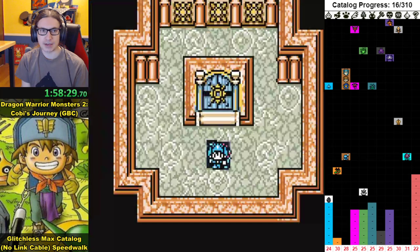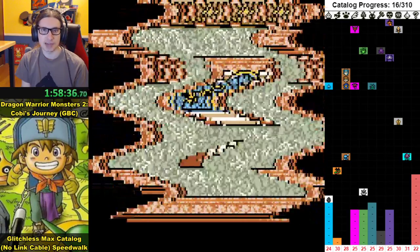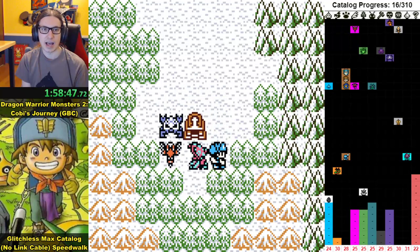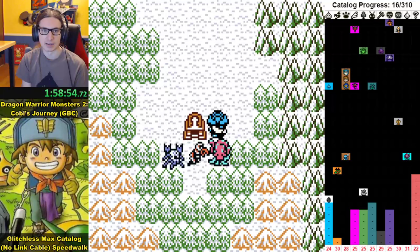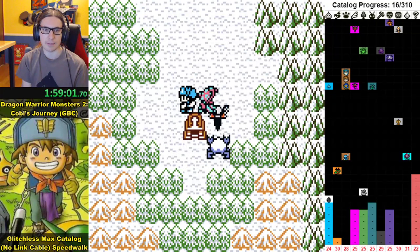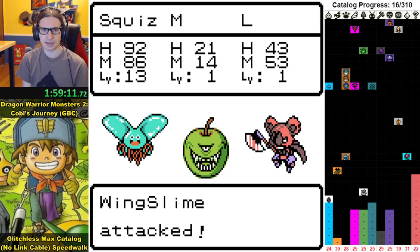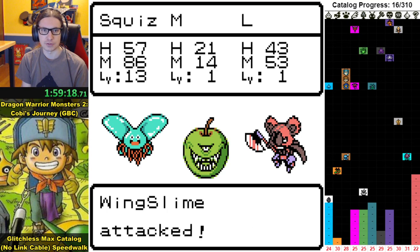Another thread I wanted to talk about is the plus system — the game's way of rewarding you for breeding the same monster over and over. It combines the levels of the two parents, ranging from at least 20 (since both parents must be level 10) up to 198 if both are level 99. It's chunked into five sections, so level 20–39 gives plus one, up to plus five for the highest range.